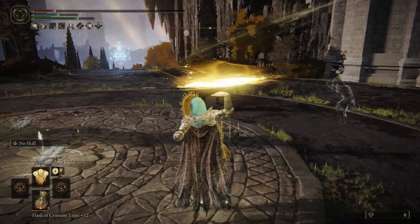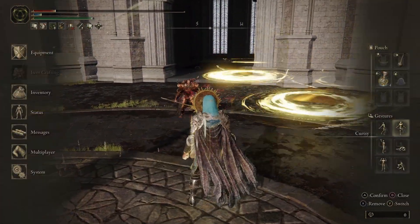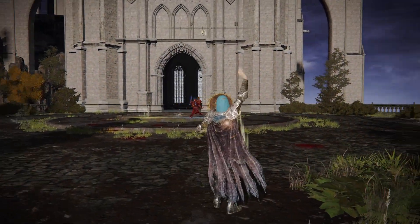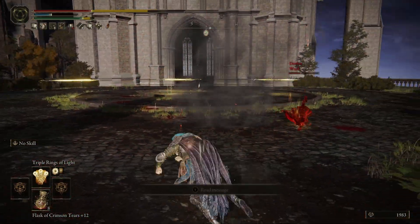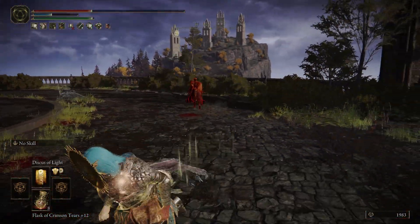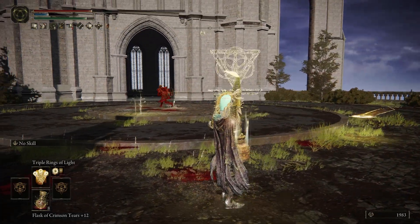The Wondrous Physick I'm using is the Crimson Bubble Tear and the Holy Shrouding Crack Tear. And if you don't know why I'm wearing the Sun Mask, it's because it increases golden order incantations — it increases damage. Same thing with the two seals: they increase the fundamentalist incantations, and it actually stacks if you have two of them.